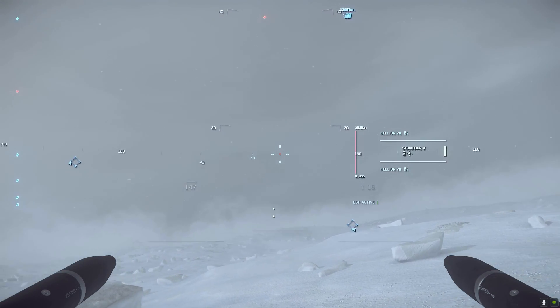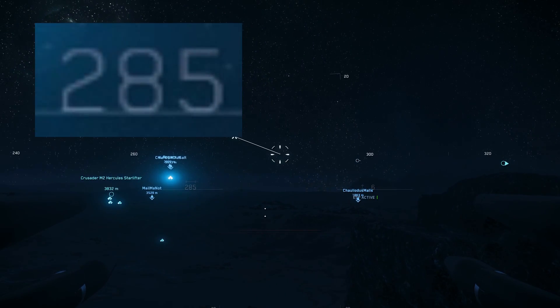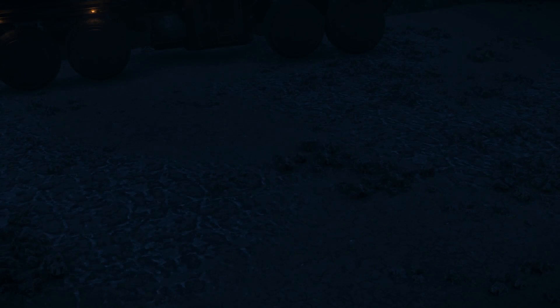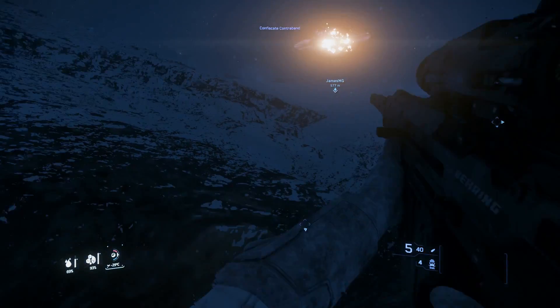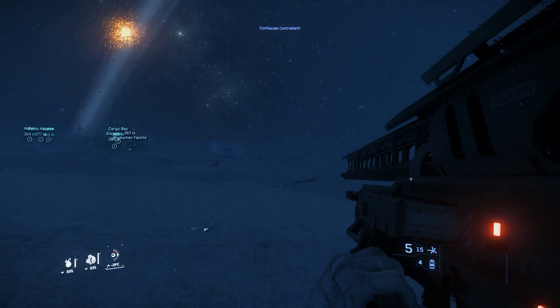There is another problem with compasses in the game at the moment: turret compasses are kind of weird and a little bit useless. Currently, the compasses on turrets give a bearing relative to the hull of the vehicle, so zero degrees on a turret is the direction the vehicle is facing. There really is no situation where this is useful — certainly never more than having an objective bearing relative to the actual environment.